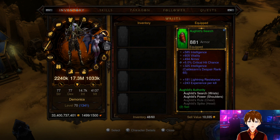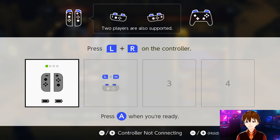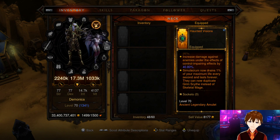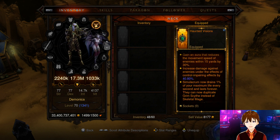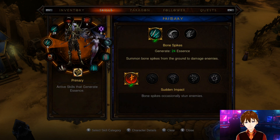We're going to be using Convential Elements and Crisp Incentives as well. For the necklace we are running Haunted Visions, which says Simulacrum now drains 1% of your maximum life every second and lasts forever. They can now duplicate Grim Scythe instead of Skeletal Mage — that won't matter because we're just using them for the Bone Spears anyway, but it is very important that you run this.